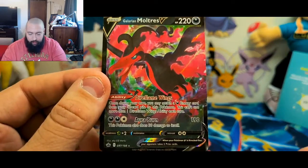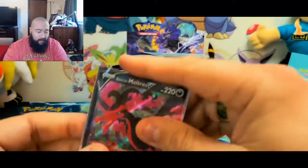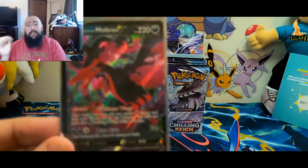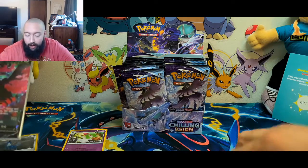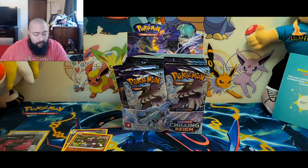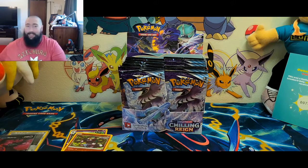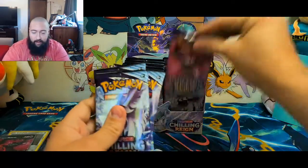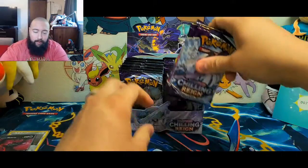I'm going to go ahead and sleeve that up — that is a very very nice pull. I don't have TCG price guide open right now but I'll put these aside. Wow, that was alright! So far I'm liking Chilling Reign, guys. Let's get into the Zapdos pack — see what we can pull out of it.